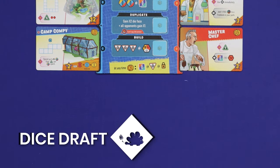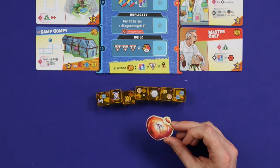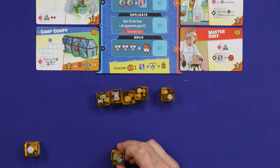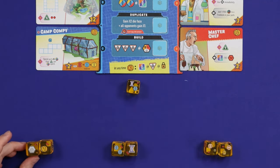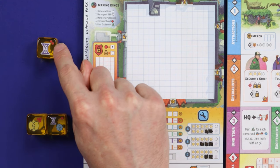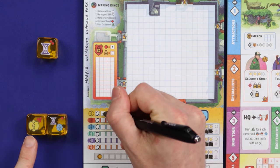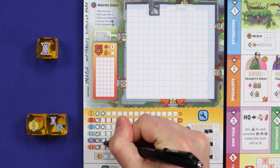To set up the dice draft, randomly draw dice from the bag and roll them equal to twice the number of players plus one. Then, starting from the player with the first player token and going in a snake draft order, players will draft these dice into their collection. So here the first player would take one die, then the second, then the third, then the third again, then the second, then the first, leaving one die left over. All players now gain the resources showing on both their dice and the resources and threat from the leftover die. DNA is the simplest resource — when you gain DNA, simply circle one of the boxes in that DNA's row. Here this player gains one yellow, one blue and two purple.